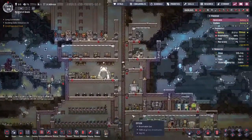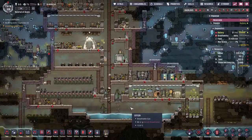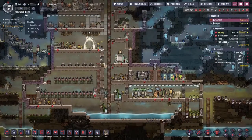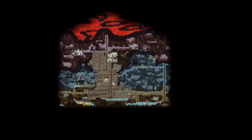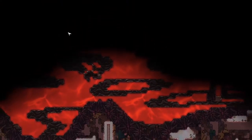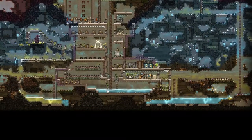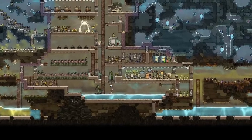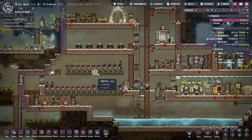Hey guys, welcome back to Oxygen Not Included, Clay's amazing space colony simulator extraordinaire. My name is Twitchy and we are in the Rock Full of Brains, an asteroid colony on an upside-down asteroid. We've got lava at the top stopping us escaping to space, and we are living down at the very bottom because it is the nicest, if a little cold, area. We've been surviving for about 100 cycles now.